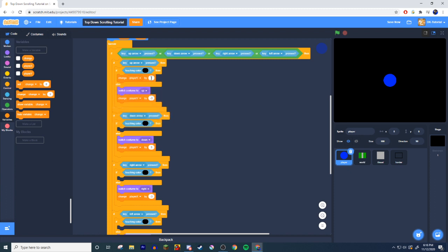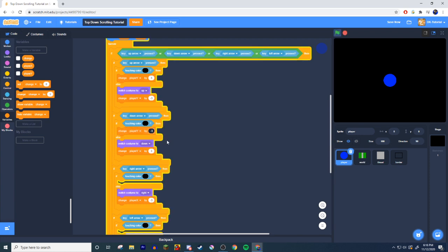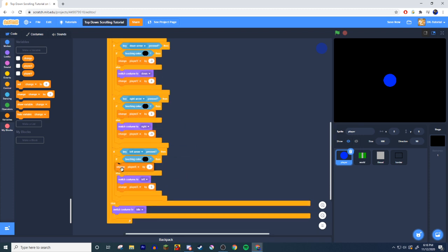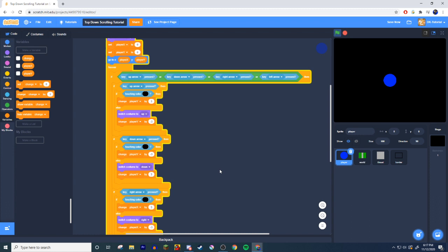In the top section of each if/else, change the player position by the opposite of the movement value. So if you move player Y by 3, make the collision correction negative 3. Down there is positive 3, so make it negative 3. For player X: positive 3 one way, negative 3 the other way.